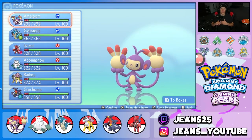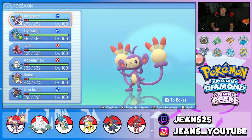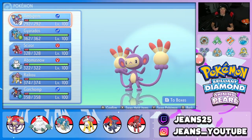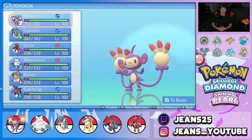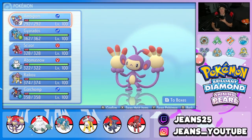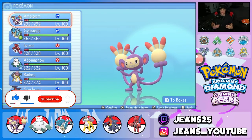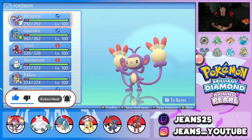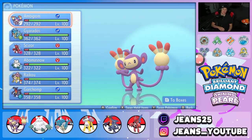What's going on YouTube, Jeans here, hope you guys are having an amazing day. Today we are back yet again bringing you guys some more competitive VGC double battles for Pokemon Brilliant Diamond and Pokemon Shiny Pearl. In today's video we're gonna be showcasing one of the strongest and coolest Pokemon in the game, which is Ambipom. Make sure you support me by leaving a like, and if you're not subscribed — about 60% of my viewers are not — scroll down and join the community.